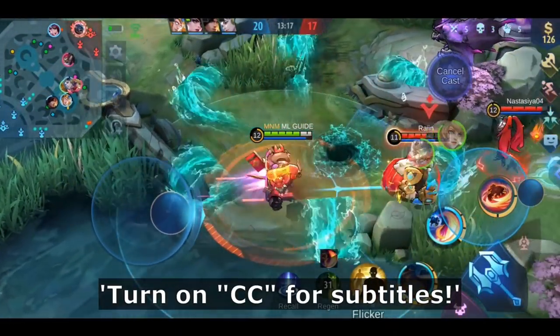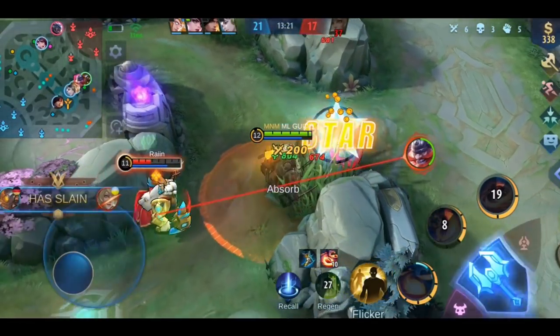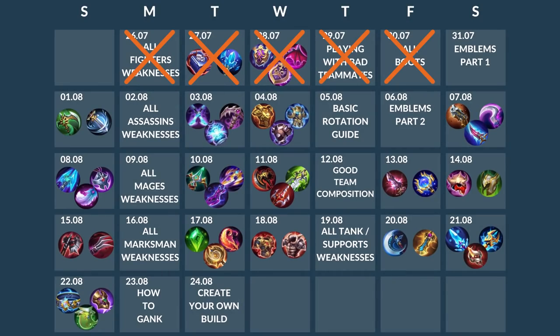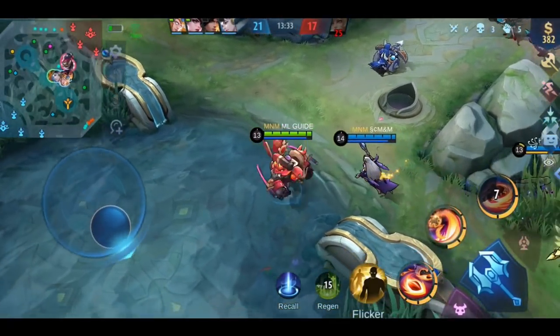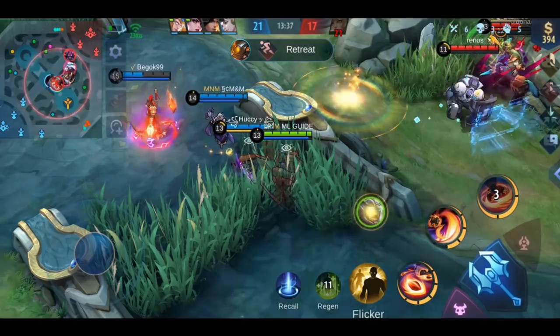Hello my friends, welcome to the 30 days rankpost challenge where I'm uploading a new ML guide for 30 days straight. We're on day 6 today. Here you have the full upload plan of the challenge. We will talk about 4 of the 9 existing emblems today: the Assassin, Fighter, Jungle, and Marksman emblem.